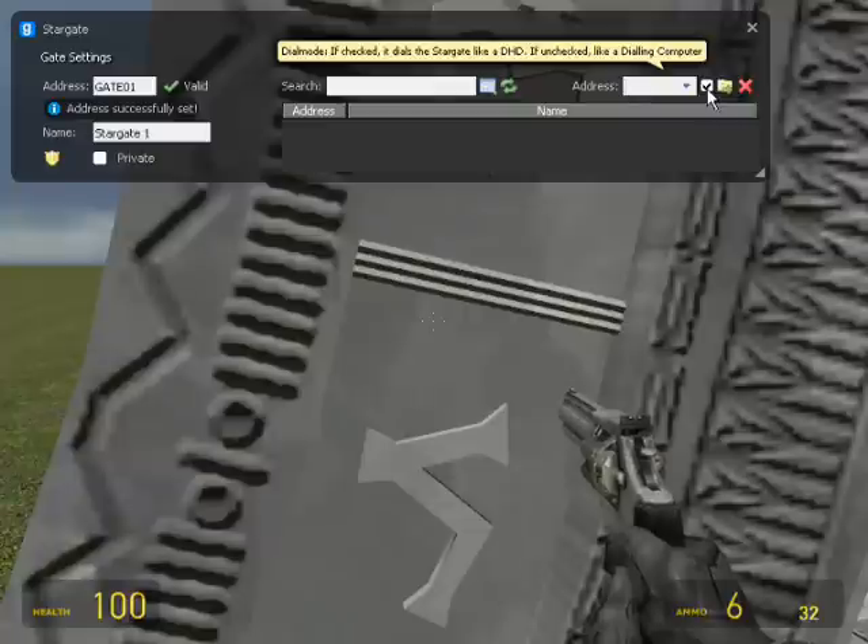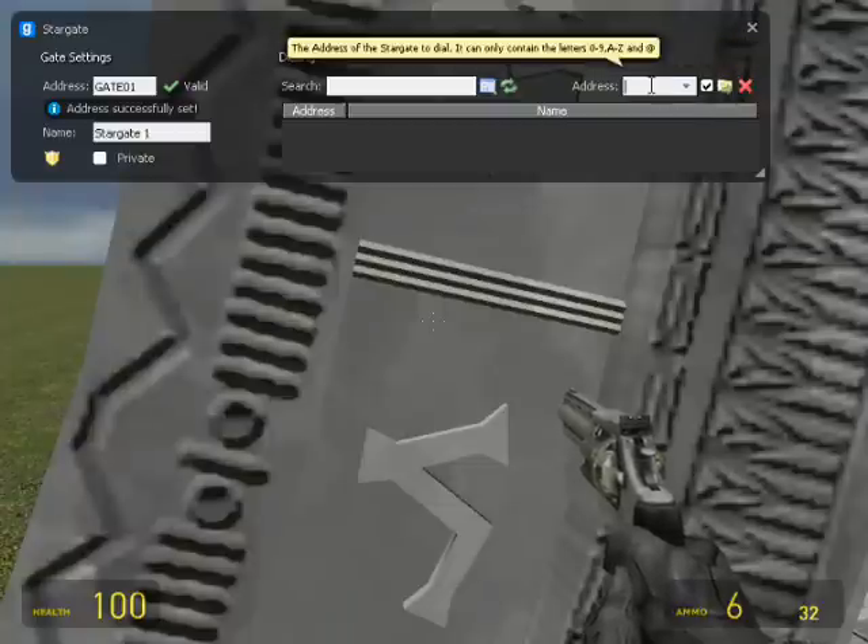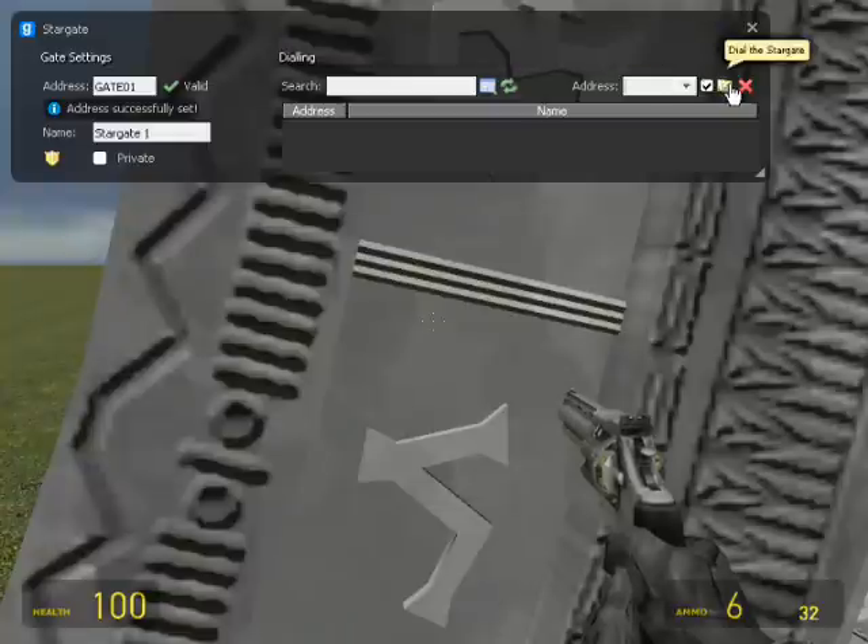The dial mode - there's two different dial modes: the slow dial mode and the fast dial mode. If you have it checked it's fast dial mode, if unchecked it's slow dial mode. Dial the Stargate - you click this once your address is set. Abort dialing or close gate means abort the dialing, or if there's a wormhole open - a wormhole is what you use to travel through - it would close the gate.